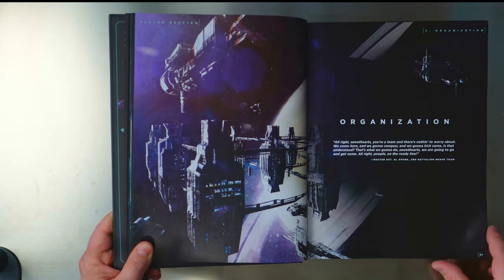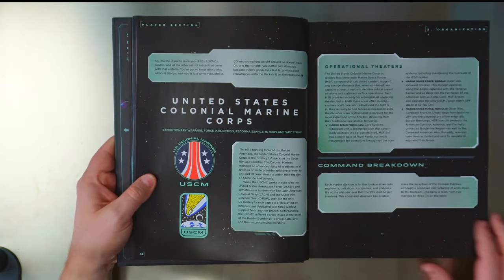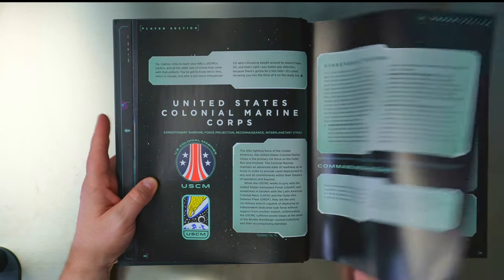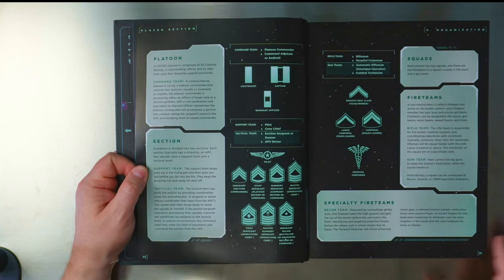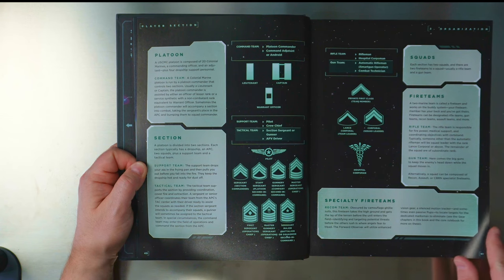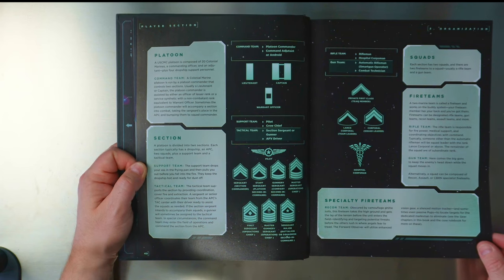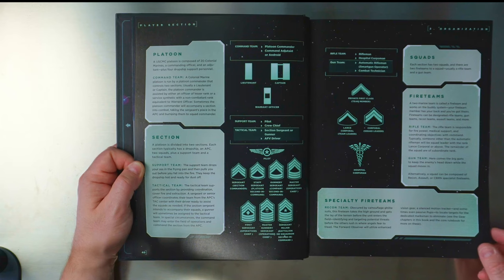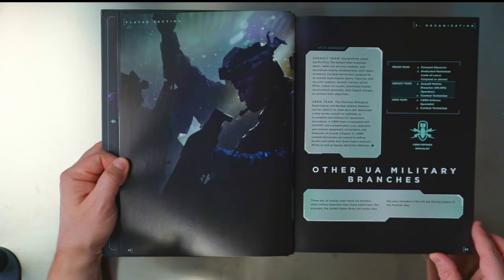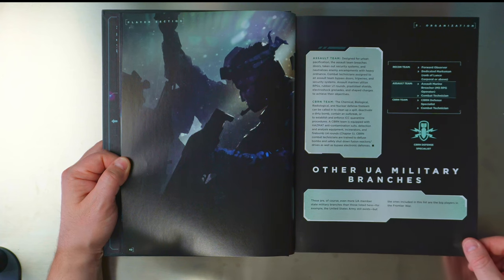We then get into the Marine Corps, the USCMC — talks about where they're operating, a platoon makeup and section. This is quite fun; we could maybe try and make a whole platoon at some point. Fire teams, rifle teams, gun teams, recon teams, support teams, tactical teams, and the command team.